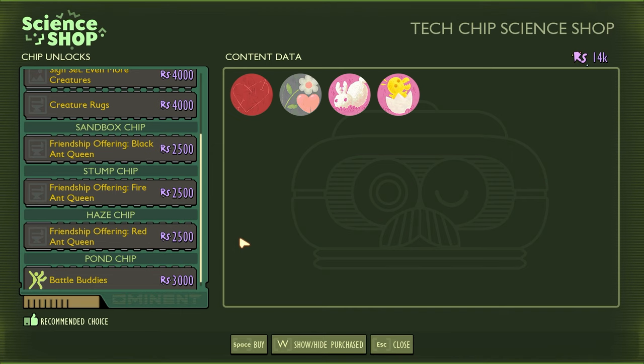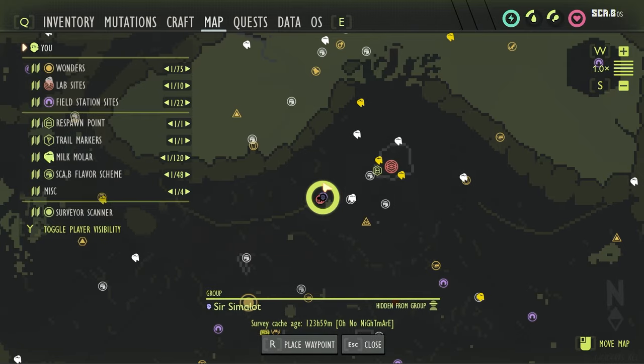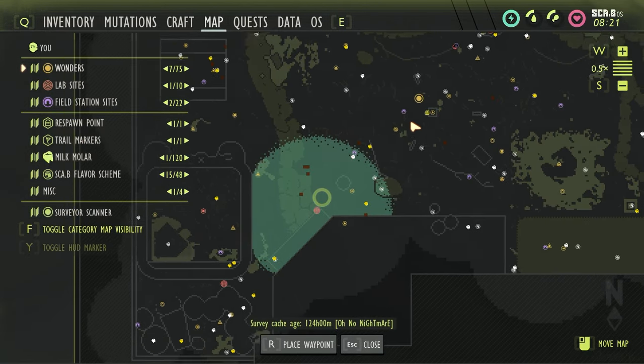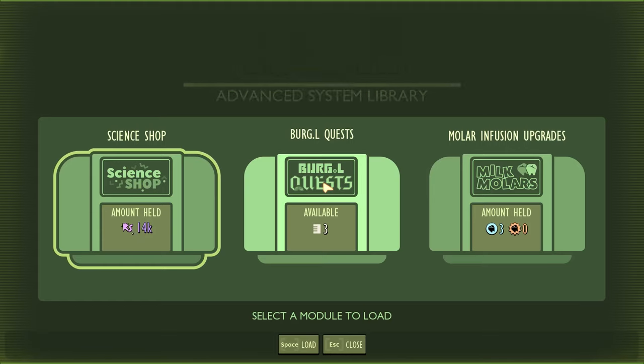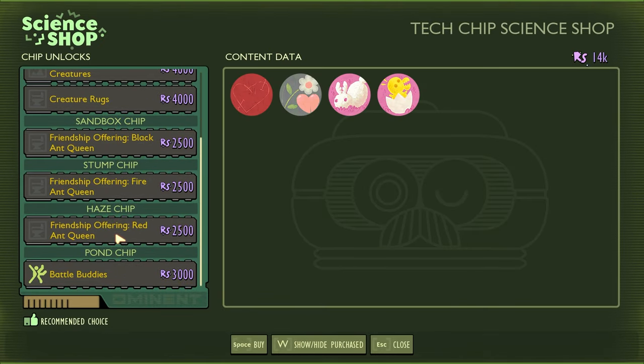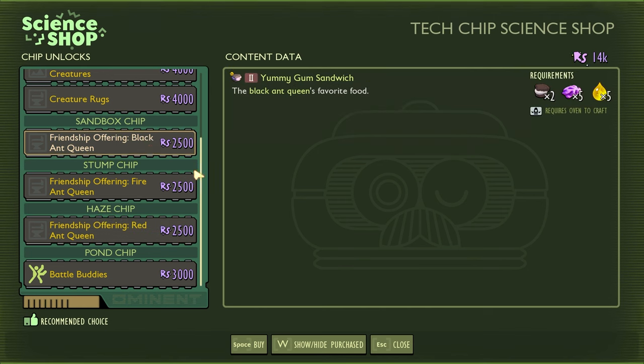We'll start off with the red ant offering. This one comes from the haze chip, which you get by completing the haze base. It's going to be over here — the haze lab. You go all the way through, fight the infected ladybug, and you can grab yourself the haze chip. That's how you're going to unlock the first of the three friendship offerings — the one for the red ant queen.